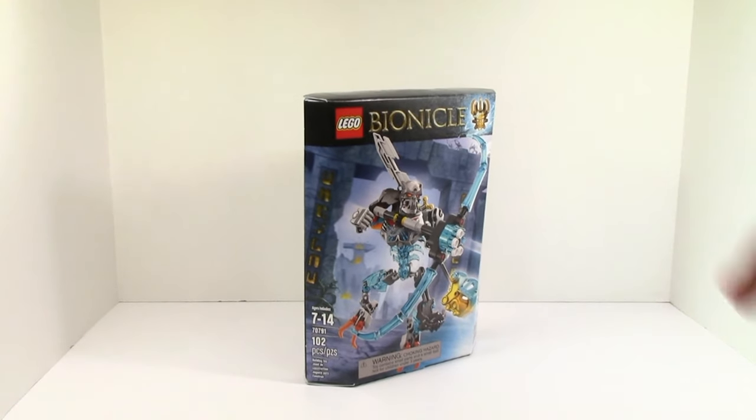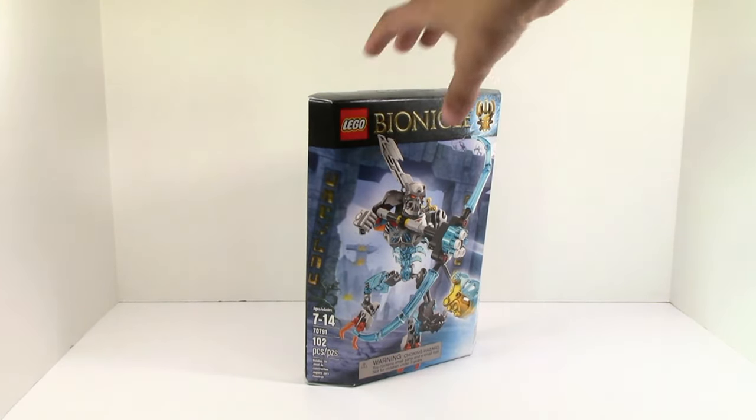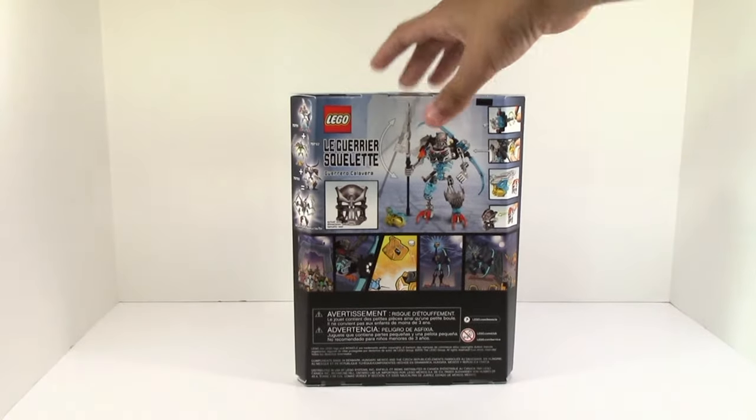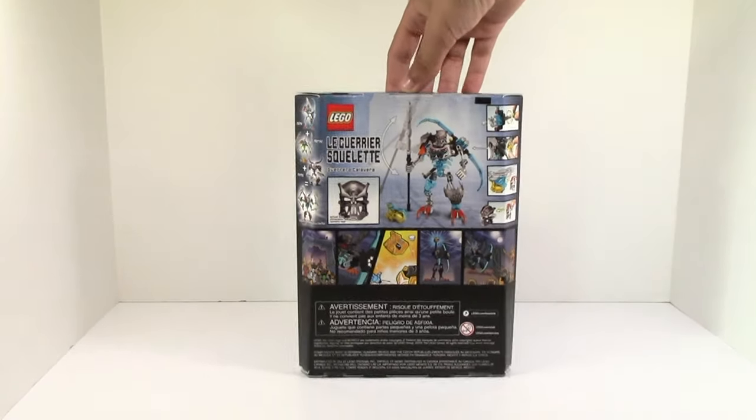First off, the age is R714, item number 70791. There are 102 pieces, and just a picture on the front. On the back we have a picture of him, shows the combiner — may or may not build that, probably going to.